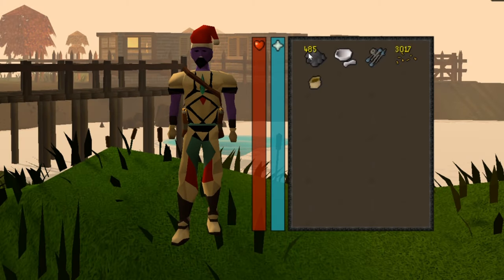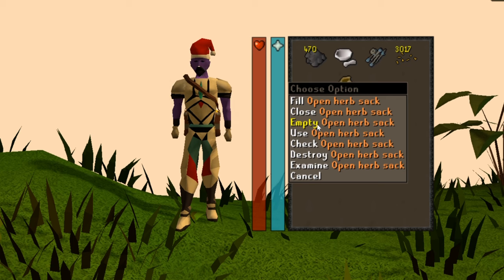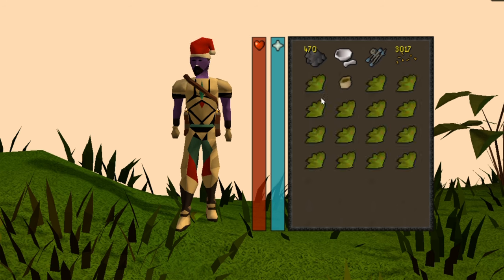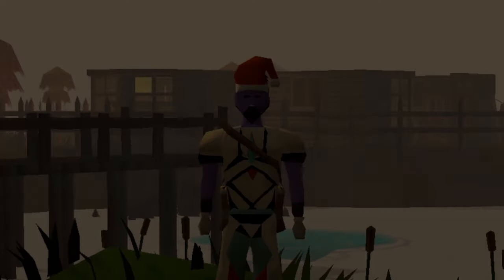First I'm going to show you how to do tick manipulation fishing. For this you are going to need some swamp tar, a pestle and mortar, a barbarian fishing rod, some fishing bait, ideally a herb sack, and one clean Harralander herb. We use the herb sack because we can store additional grimy herbs. You need to bring a Harralander herb into your inventory, clean that one herb, then put all the rest back into your herb sack — really, really simple.